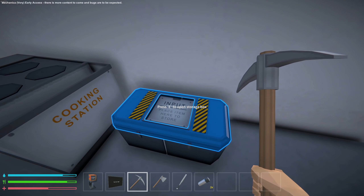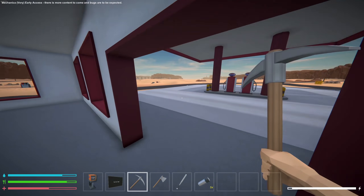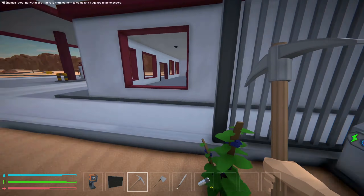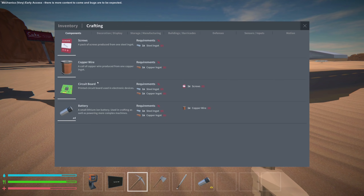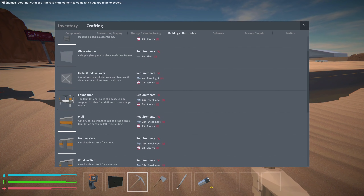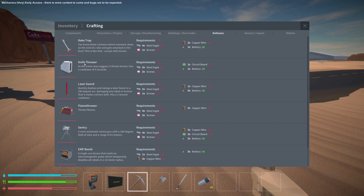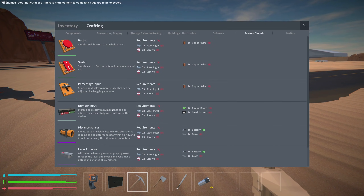We need outputs to go into storage. We can craft things — decoration, display, storage, manufacturing. I want some manufacturing going on. Foundations, doors, glass — the armored door takes screws, steel, and glass. Defensive doorway walls, foundation stairs, defenses — we have a rake trap, a knife thrower, laser sword, flame thrower set, an EMP bomb, and a tesla coil. I want a tesla coil! Then we have button and switch. Things are going well!